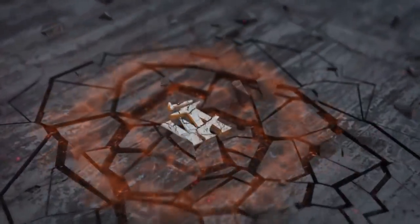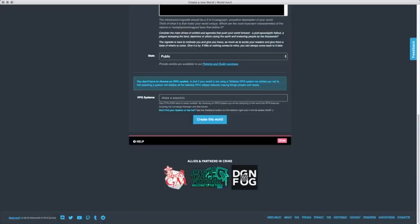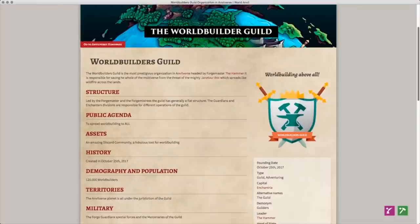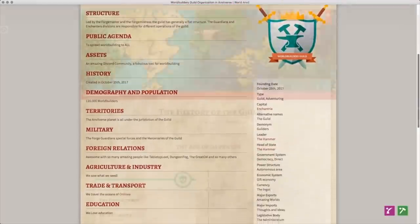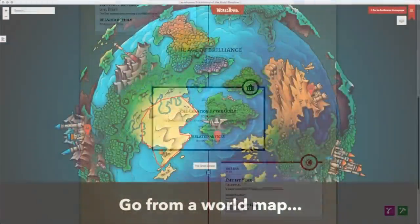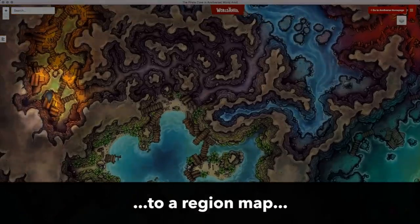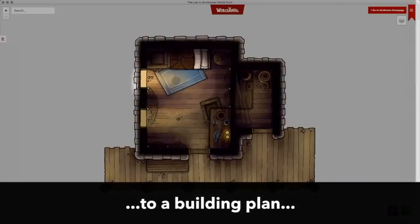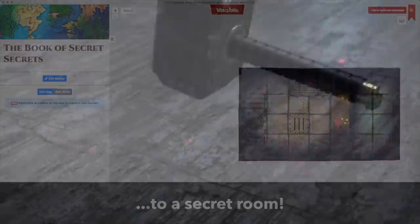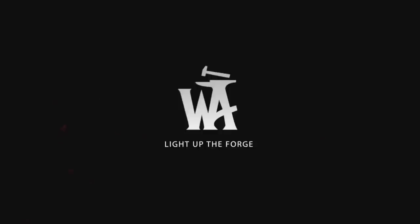This episode is brought to you by World Anvil, the ultimate world-building software and campaign manager for DMs. Join their community of over a million DMs and storytellers and access everything you need to create worlds, manage campaigns, and give your players the resources they need. It comes with the complete D&D 5e SRD and materials for over 500 other systems, plus a dice roller, character sheets, and tools to run fantastic games. Use code WebDM on checkout to get 25% off a yearly membership. Link in the comments and description.